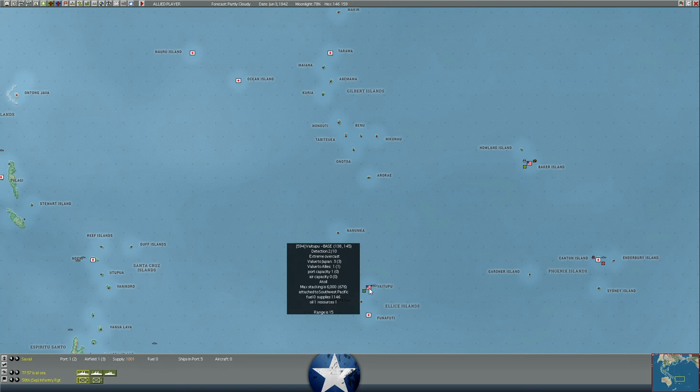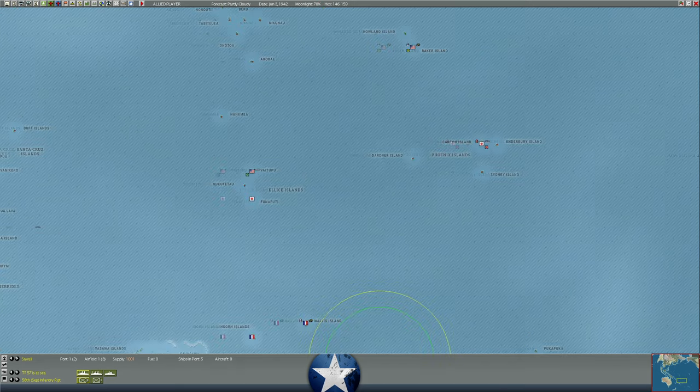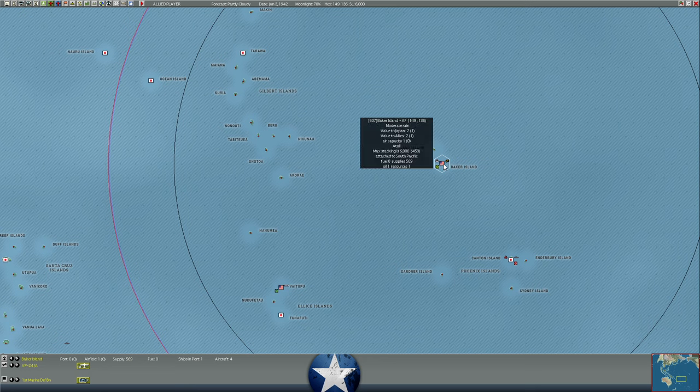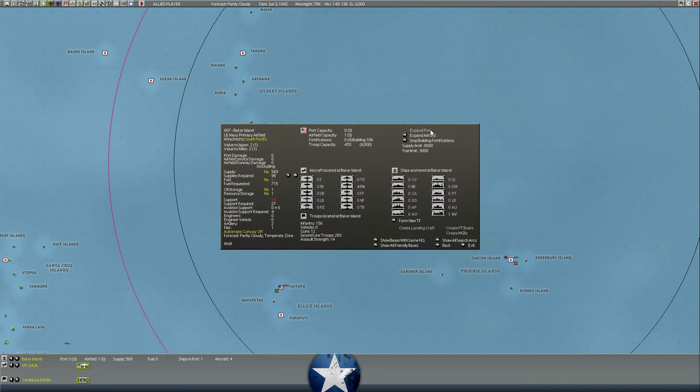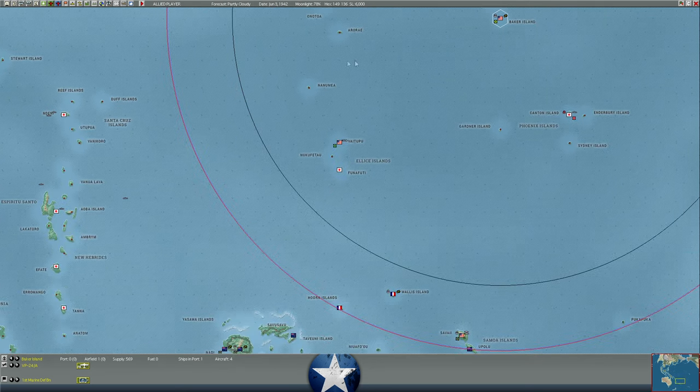In the case of Vatavupu, it has a level one port so we can unload some stuff. We can try to build up a small airfield there to exert some pressure — at the very least, we can bring some floatplanes in so we can get recon going probably as far north as Tarawa, Ocean Island, as far west as Nidini, or maybe even Espiritu Santos if we get some Catalinas in here. Baker Island is a little better situation — we retook this one a while ago and it has a level one airfield. In theory if we build it up to a level two or three, we can get twin-engine aircraft there for recon, exerting influence around this area.